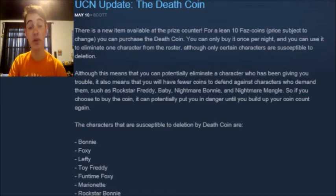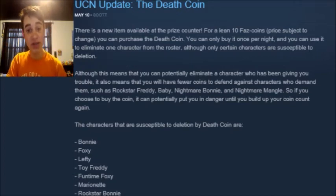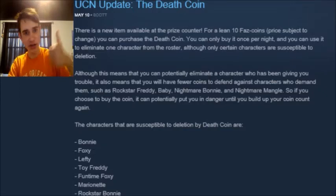So you want to be very careful about how you spend your money. If you have those four characters — Rockstar Freddy, Baby, Nightmare Bonnie, and Nightmare Mangle — and they're active, you definitely want to save your FAZ coins to defend yourself against them rather than buy the death coin, just so you can live. Because living is a very crucial part in this series. It's definitely up in the top three things you should do: live, eat pizza, and don't die.